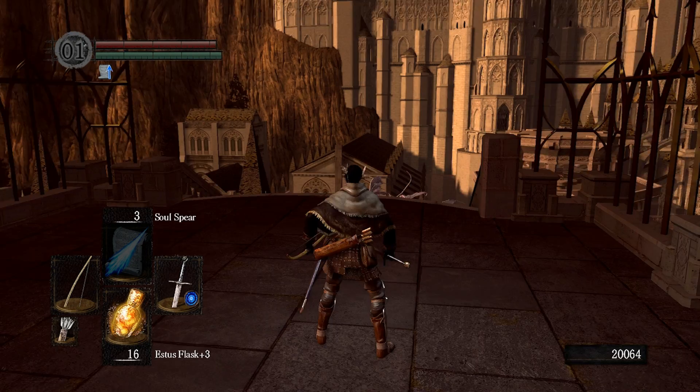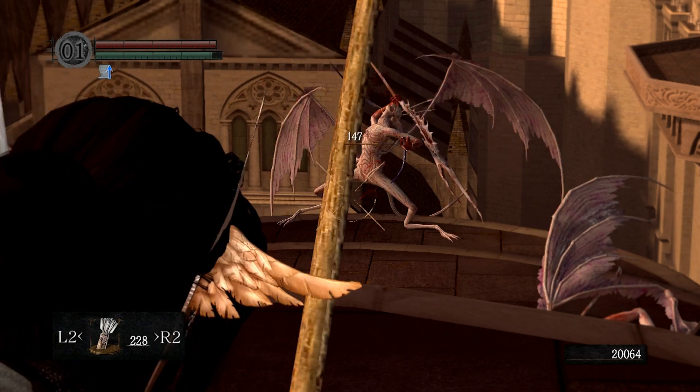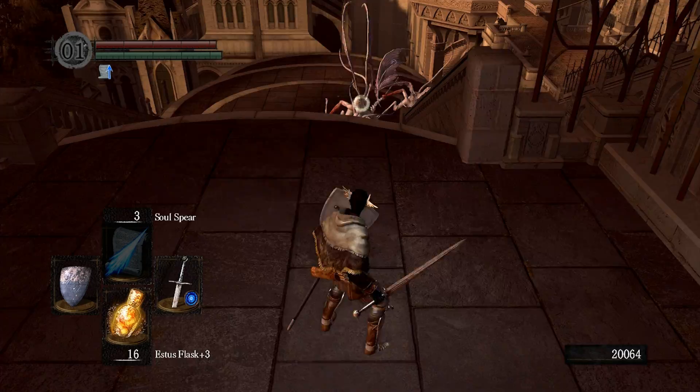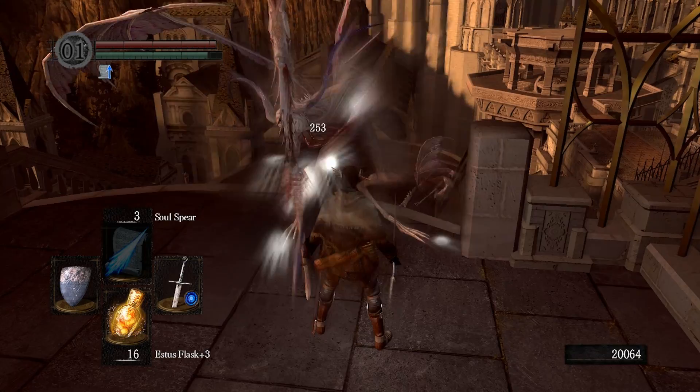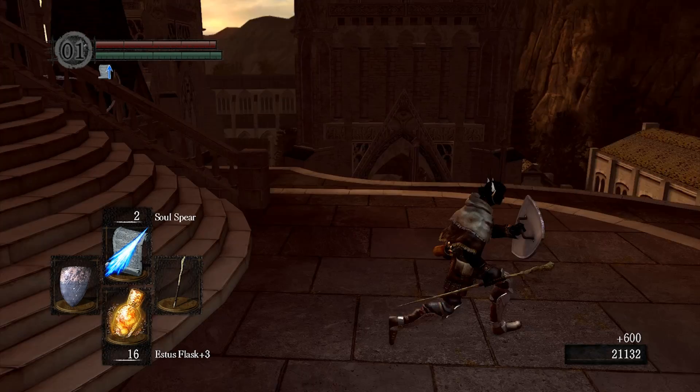You can do something similar to the lesser demons, but they're going to notice you and attack you. Still, it's possible to stagger lock them with headshots. I don't think I'll be able to do it with large arrows at this distance because the damage isn't good enough, but I get two headshots in before he even came towards me, and a third hit on his shoulder, which left him pretty much exposed — very easy to take out. These guys can be quite dangerous; their jump attack is very strong and they're pretty relentless. But magic does pretty well on them.